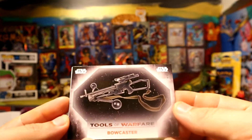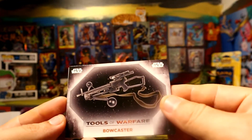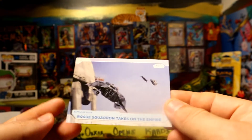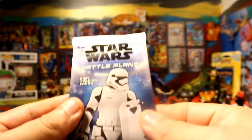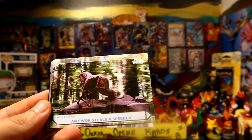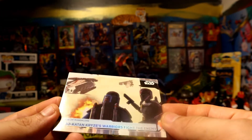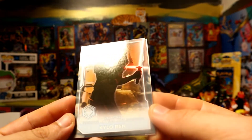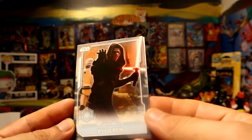We have a Bowcaster. All right, pack number nine and then we're gonna get the helmet. Foil of Kylo Ren with his mask and lightsaber — pretty cool.